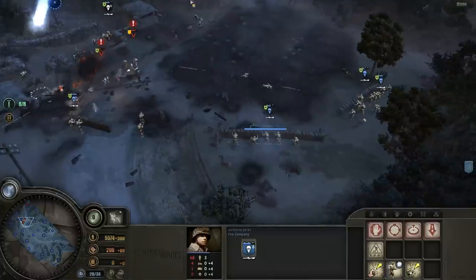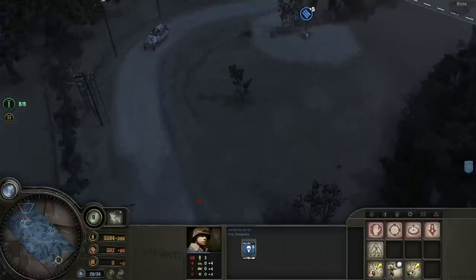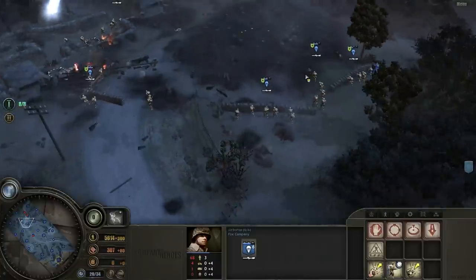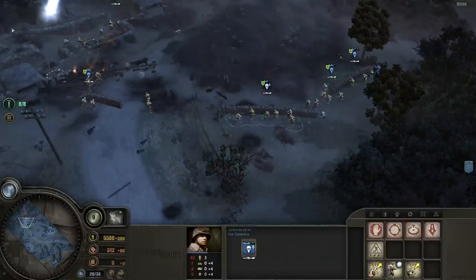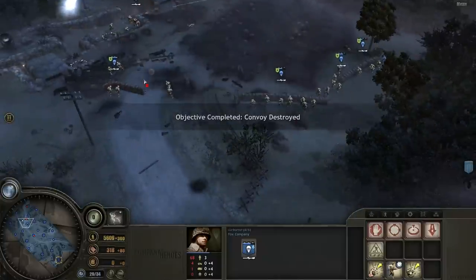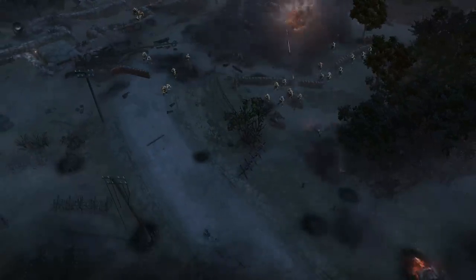What you see is exclamation points — these units are retreating. That's something you'll see in the next mission that you can do. It basically allows your units to run back to their HQ, and while they're doing it they get bonuses to dodge.